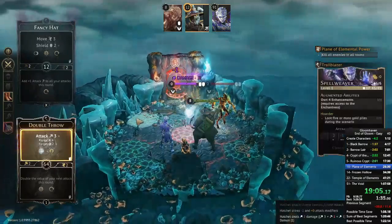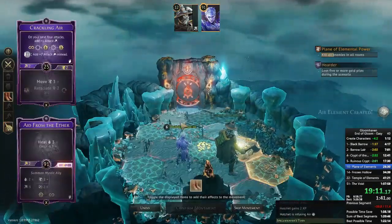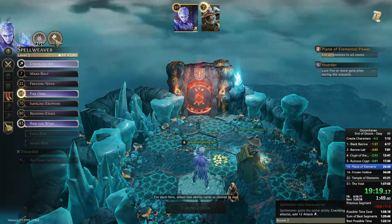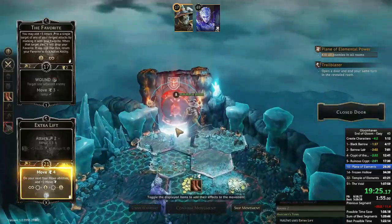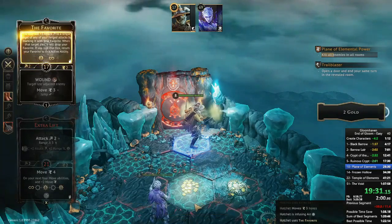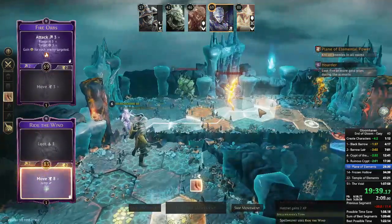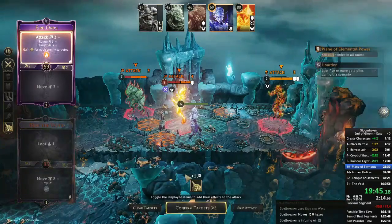In Plane of Elemental Power I don't want to start with the Favorite — it's much better to just kill these flame demons. Luckily Double Throw also sets wind for Crackling Air. I get extra damage from Fancy Hat bottom and my power potion, so minus-ones still kill. If one enemy survived I'd keep my summon alive — the summon deals one damage to a flame demon on a plus-zero or better. Hatchet sets up on turn two for the rest of the scenario, and the Spellweaver flies into the second room.